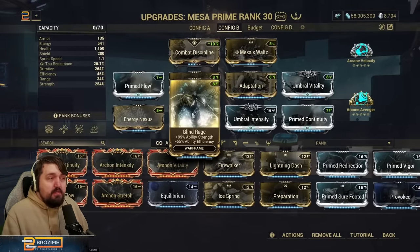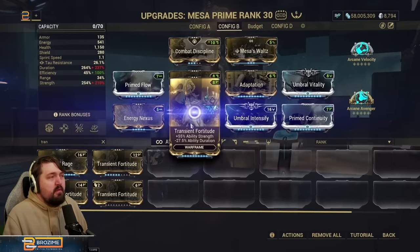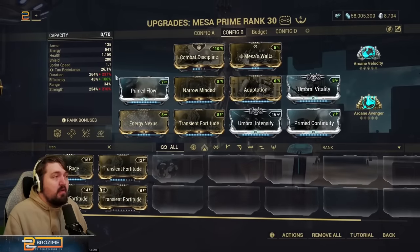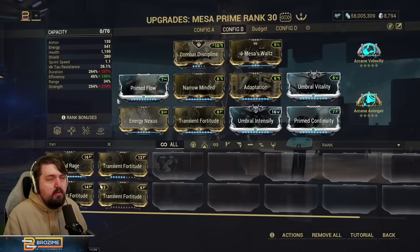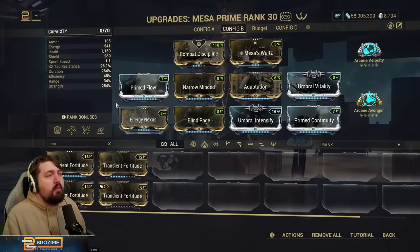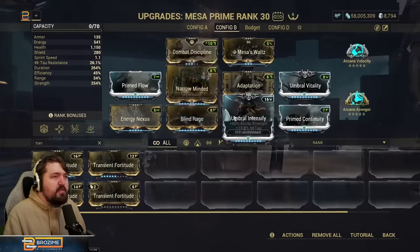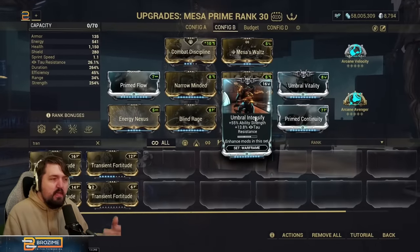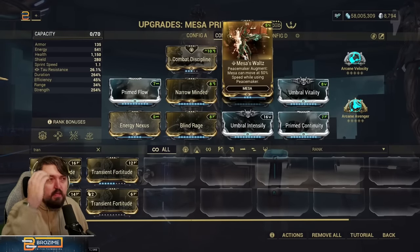Because of our new energy economy with Nourish, we're using Blind Rage. It's worth noting that Transient Fortitude is a loss in strength and duration but recovers efficiency — this build can still do anything when combined with the other factors. You do not need to run Blind Rage, but the point is that you can and it's not hard. Primed Continuity gives us a ton of duration, Umbral Intensify with Umbral Vitality gives a good chunk of strength, and we're using Mesa's Waltz so we can move around.